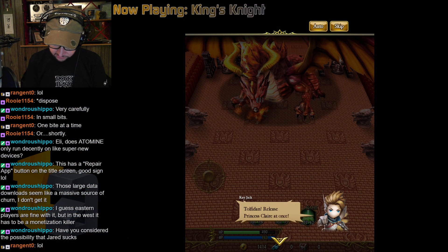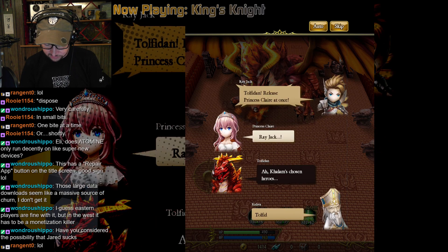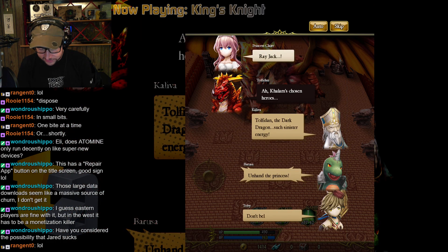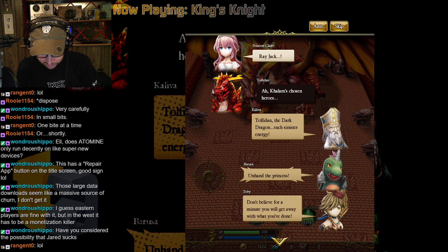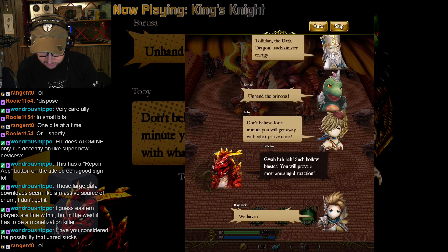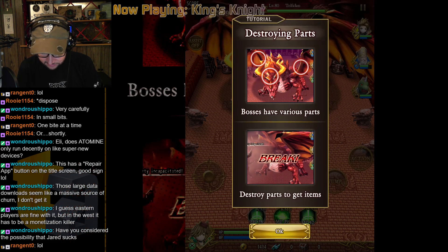Tolfadin, release Princess Claire at once! Rayjack — it's the chosen heroes. Unhand the princess, says our dinosaur dude. We have the holy sword Fixer as our ally. We shall defeat you, Tolfadin. So we need to destroy parts — get the Final Fantasy break, which I guess is a thing.